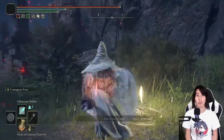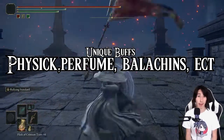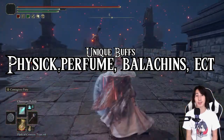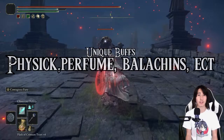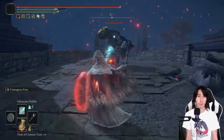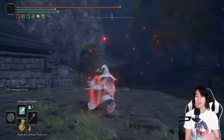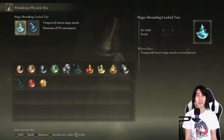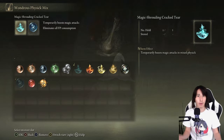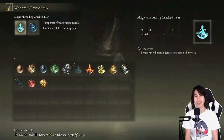Unique buffs are buffs that you can use without having to worry about other buffs being canceled out — like Rallying Standard with Contagious Fury. The Wondrous Flask of Physic is another type of unique buff that has many different combinations, including the single stat crystal tiers, the hard tiers, the Cerulean Hidden Tier, the windy tier, and the ruptured crystal tier. There are so many different combinations.